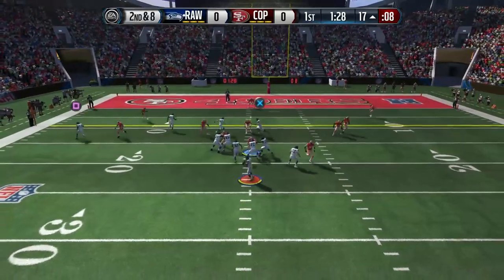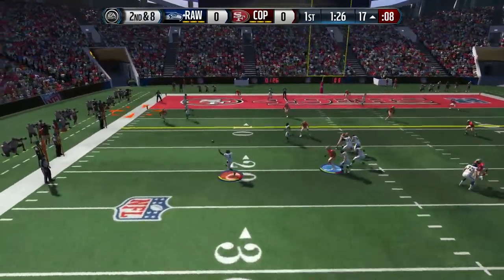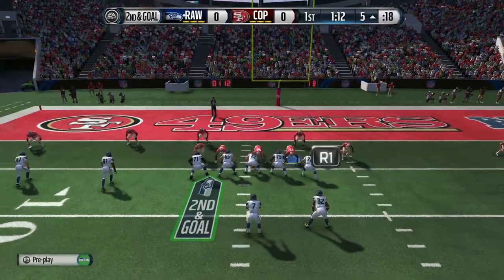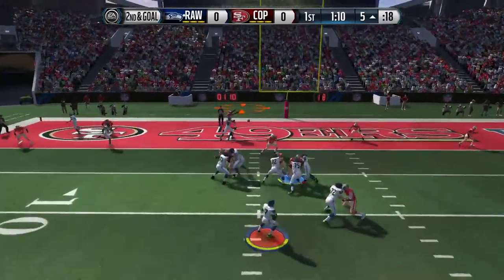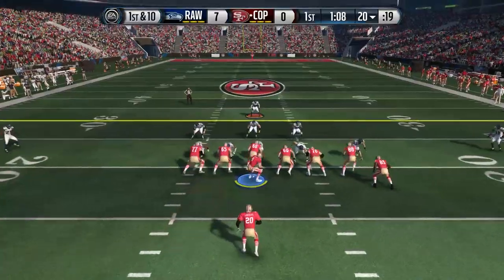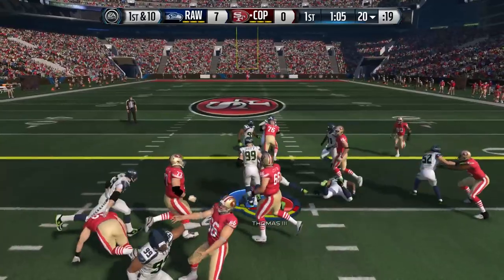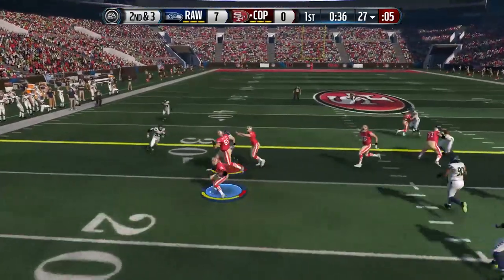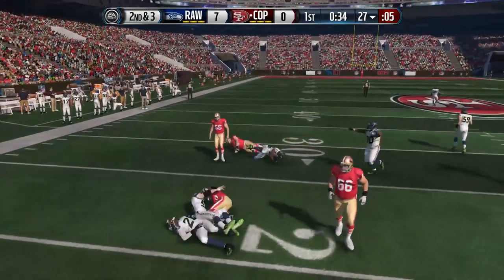We're still struggling to run the football. Normally I don't have much of a problem at least picking up positive yardage on most runs. But look at that catch — Luke Wilson on the sidelines with the tippy-toe grab sets up the pass to Calvin Johnson on that post route. Very, very difficult to defend near the goal line, and it scores us another touchdown this season.